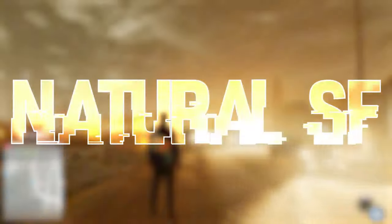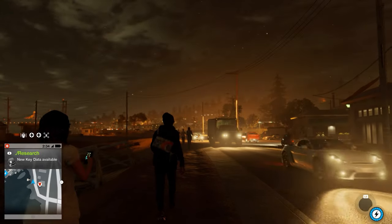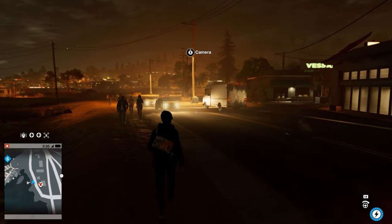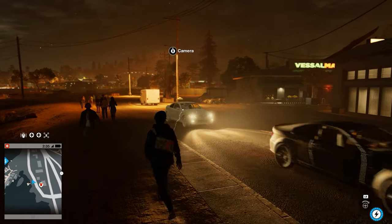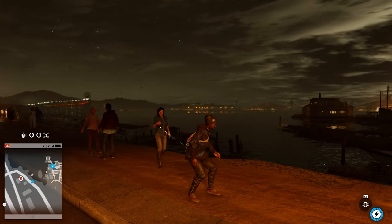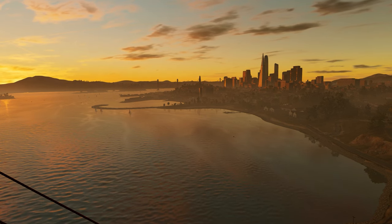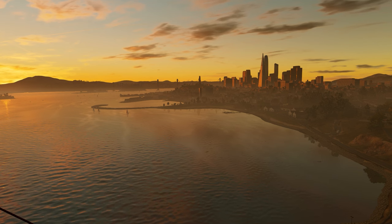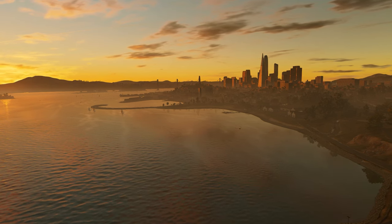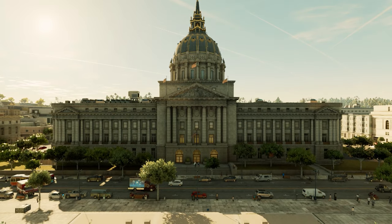Coming in at number 1, we have Natural San Francisco for Watch Dogs 2. This is my favorite mod of all time and also the first mod I ever reviewed for Watch Dogs back in 2020. Something about this mod is just special, even though it doesn't add that much — some new foliage and explosions. But the main thing is the orange tint, the new color grading for Watch Dogs 2's San Francisco, and the sky. The sky, especially at night, just looks so much better than the original.